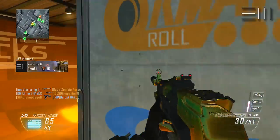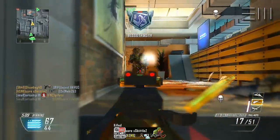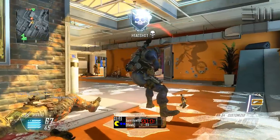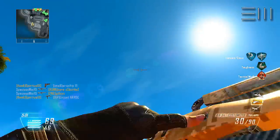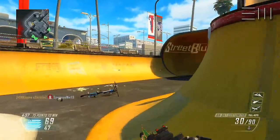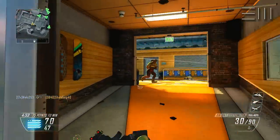For the next perk you'll need the Perk 1 Greed wildcard, and that is Hardline. The reason for Hardline is because the class is all about being fast and efficient, so let's get the scorestreaks fast as well. By using this perk we're able to get our scorestreaks 20% faster, and with UAV selected it's a great perk to gain points and kills.